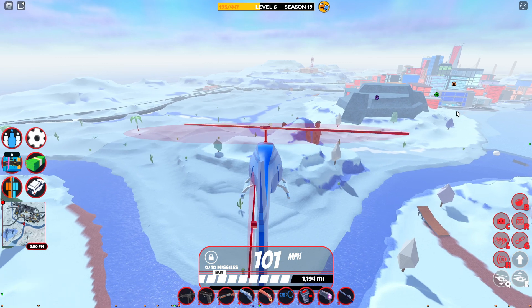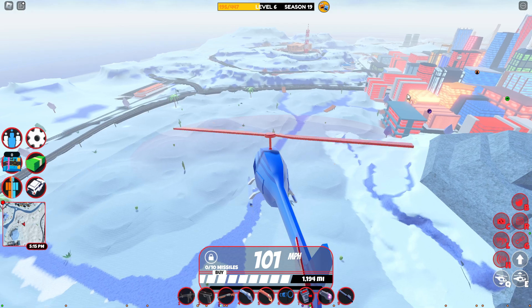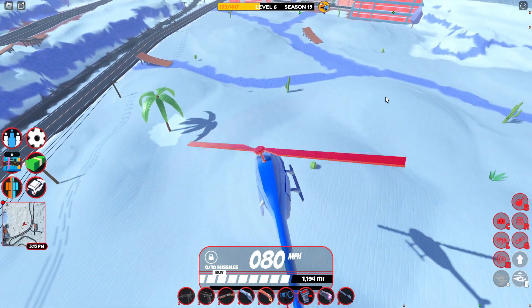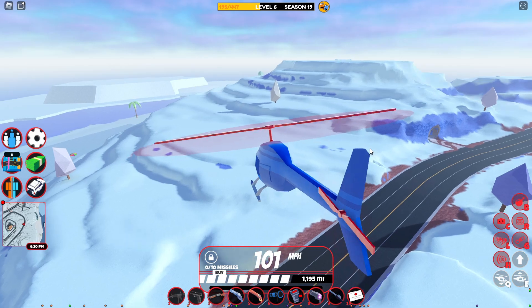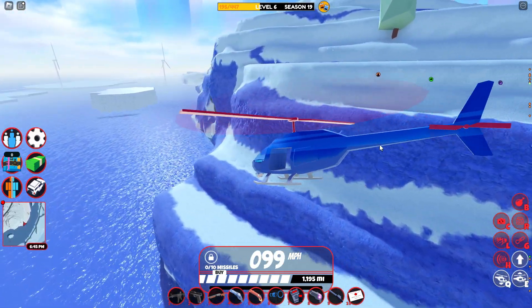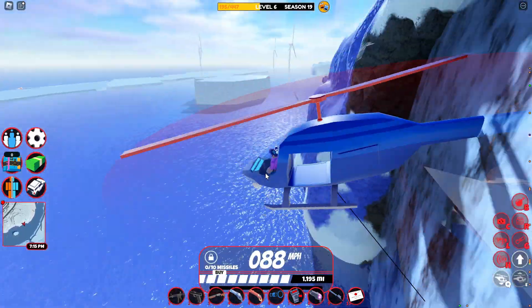Now this next thing here actually involves the boat revamp that happened in this update, and it's kind of weird. But first of all, I see a crate on the ground — I'm taking this thing real quickly. Anyways, I need to go ahead and grab the sloop over here, because what you guys are about to see is really, really confusing, and it just makes me question Jailbreak even more.